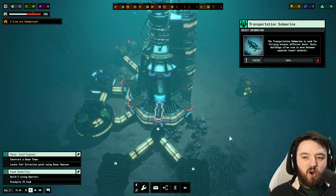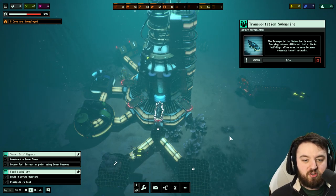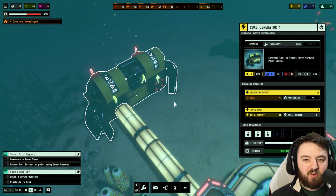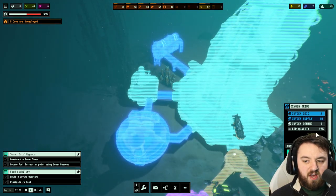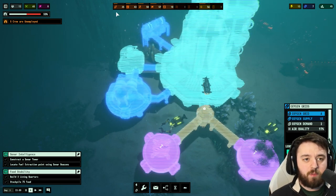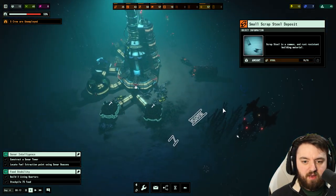The transportation sub doesn't really come into effect just yet — it ferries between different docks, allowing crew to move between tunnel networks. Eventually you do that because the air quality — having a coal generator, the air quality isn't great. The oxygen lens is something you can swap to. The air quality is still pretty good at the moment.